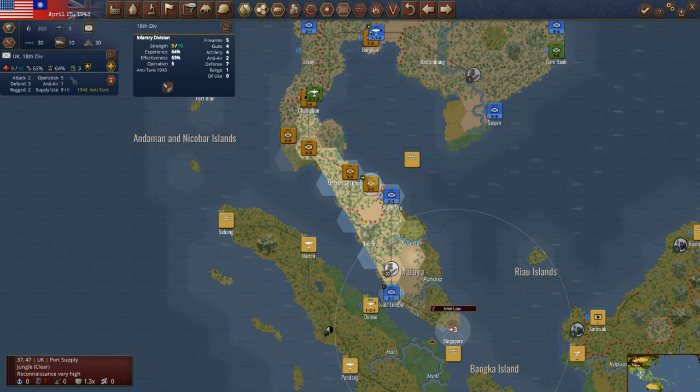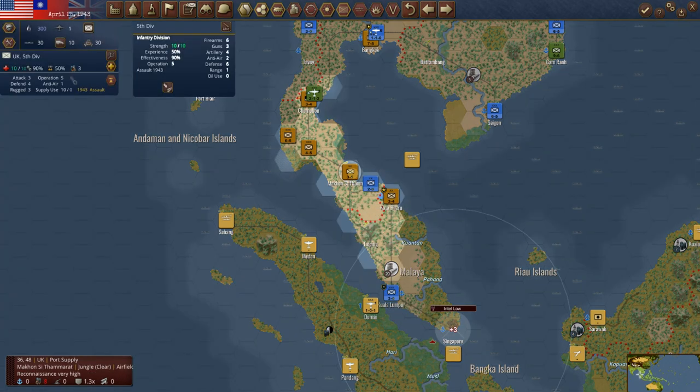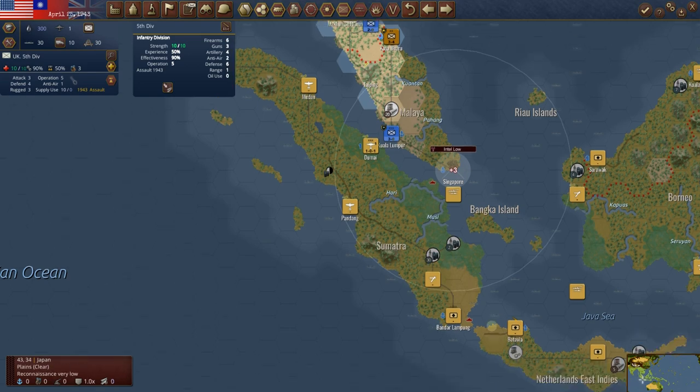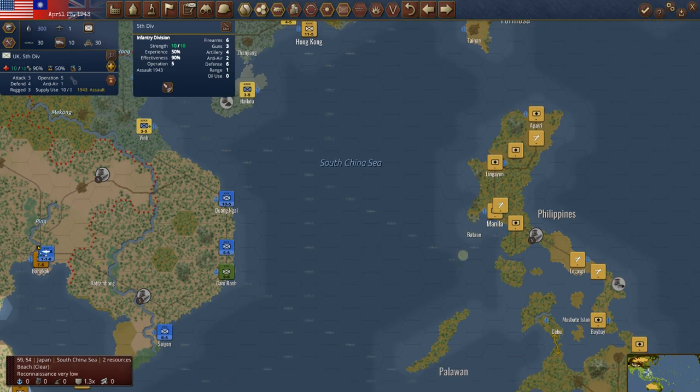The larger unit we'll bring down to Singapore. Then we've got these British units — what do we do with them? We'll schedule this one for Kota Baru, and let's go ahead and put that British unit in there for now. Eventually we'll ship him out somewhere. I think I can split these, but I can't rail him. Let's get them going the other direction, because ultimately we either want to jump over to Sumatra — Bandar Lampung and Batavia down into Java — or we want to jump over this way. With the Americans, I think we'll set up attacking Manila eventually.